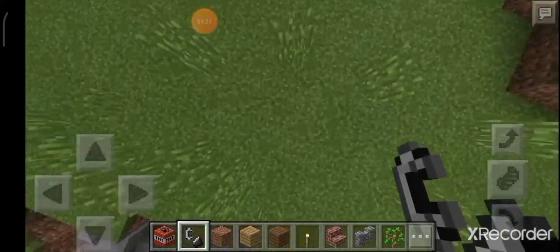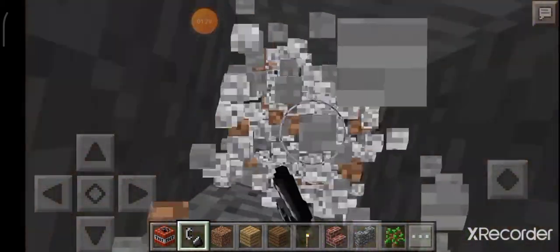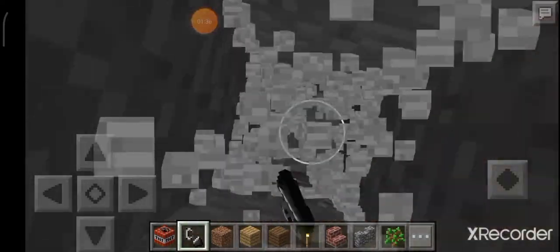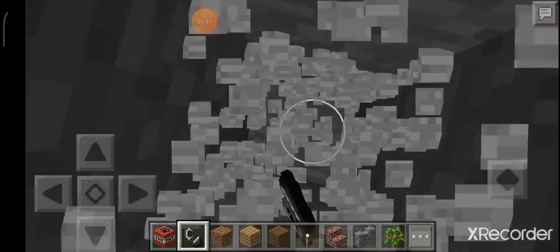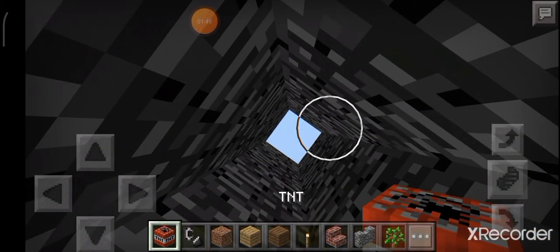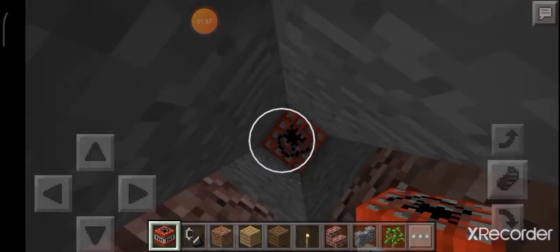I'm going to show you a tactic, guys. We are going to go over here and dig straight down. You can try this sometime in Big Craft City in creative mode. We are going to dig all the way down to bedrock. Okay, we made it to bedrock. Now let's place down TNT from bedrock all the way to maximum height.